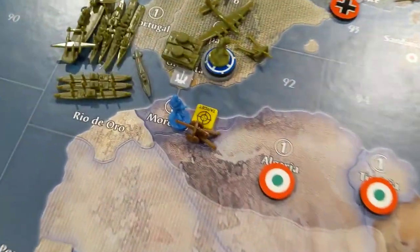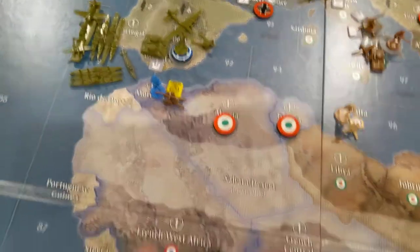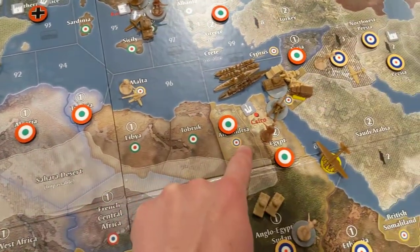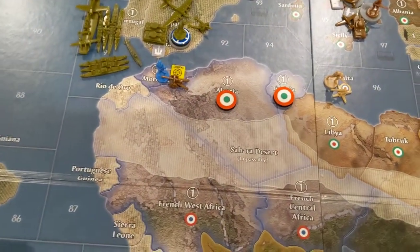I'm going to try to take out that guy in Morocco. Because if I take him out and I control this territory, this one, this one, and this one, I get a bonus — $5. So that'll be nice.